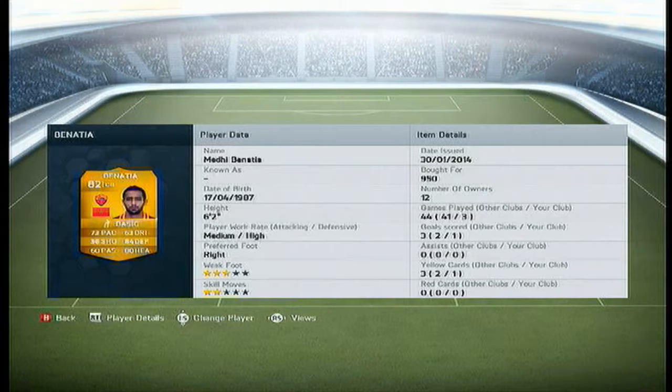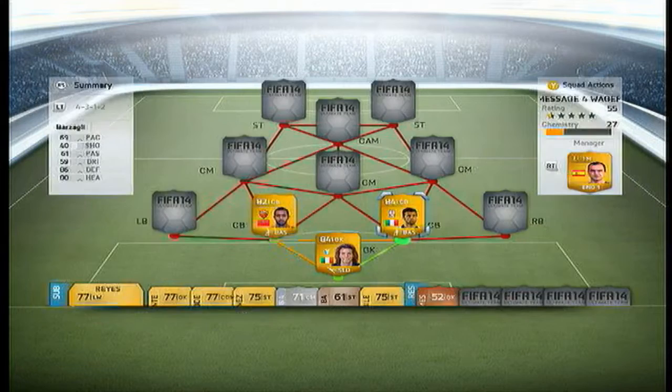Two centre backs, we have got Rafinha and Benatia. 73 pace, 84 defence and 80 heading. Great defender, got him for 950 coins, 82 rated defender. Great.